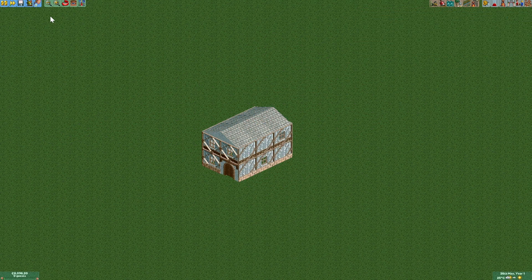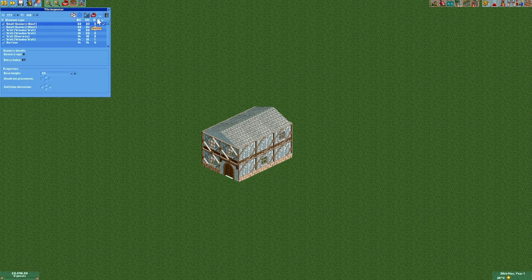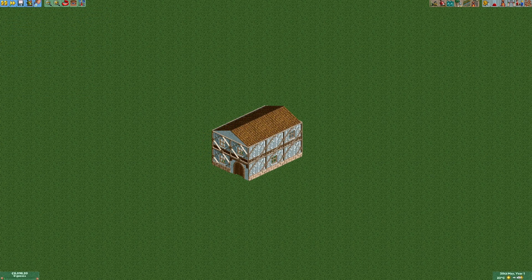As you can see, we can't see them yet, so we're gonna open the tile inspector and fix that. So that is our half timbered house and that's it for today.